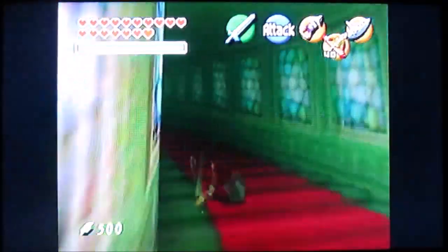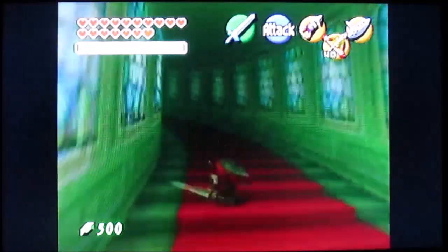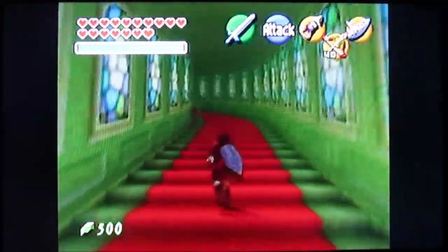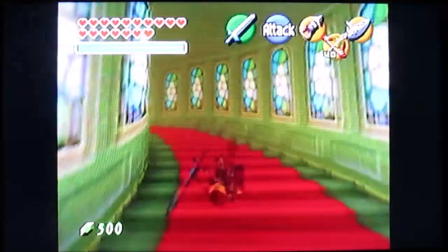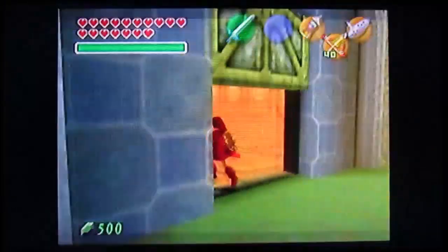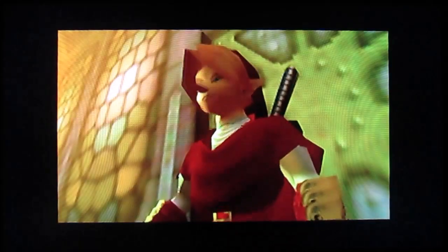After this section I think this is where we end up facing Ganon, or at least come across a cutscene. Because this is the final area, they've made the stairs very, very long — very dramatic, you know, because that makes a whole lot of sense. Zelda's still trapped in that little crystal that we saw from earlier.